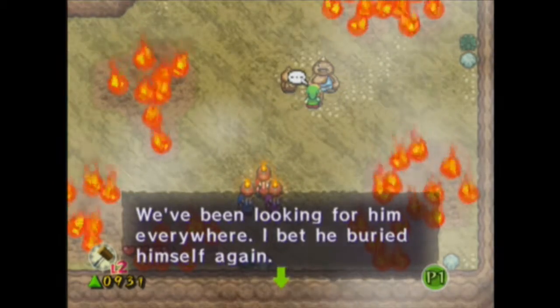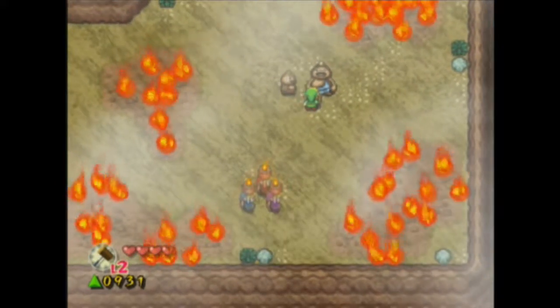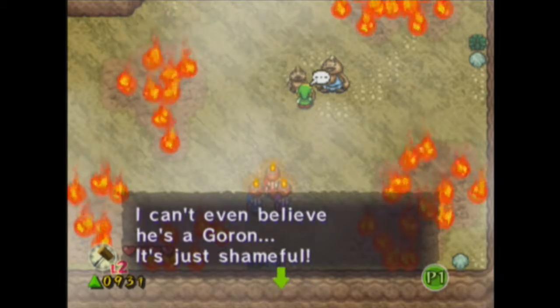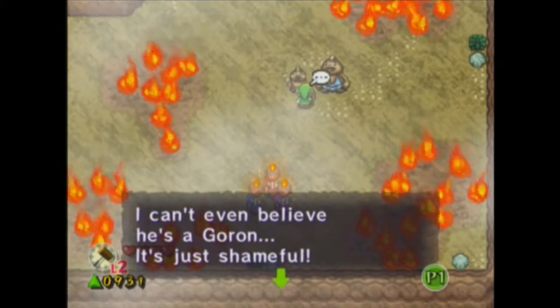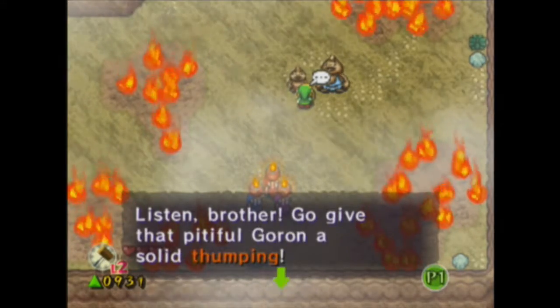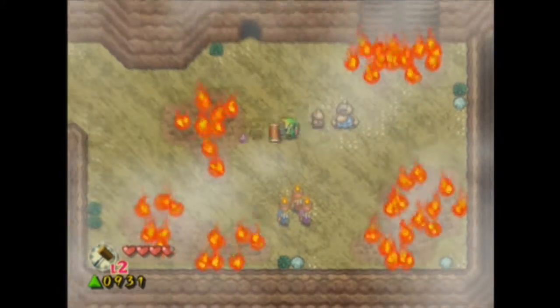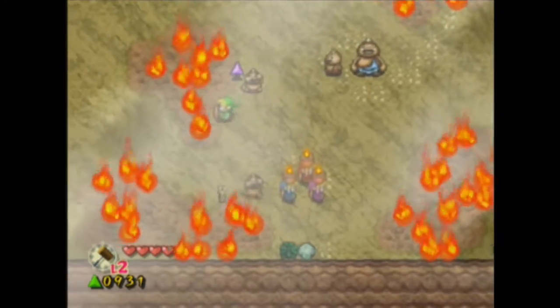Looking for him everywhere — I bet he buried himself again. He still has the key. Why do you look like that? What is that? Someone tell me what that is, because I don't understand. I can't even believe he's a Goron — it's just shameful. Solid thumping. Oh, I get it. Do that — shockwave. There you go.